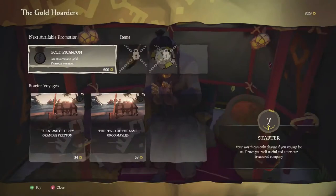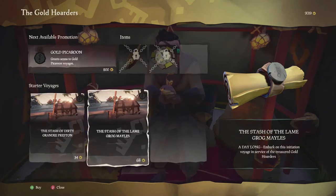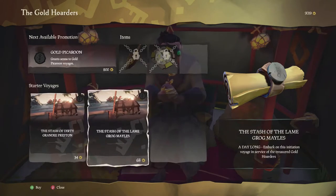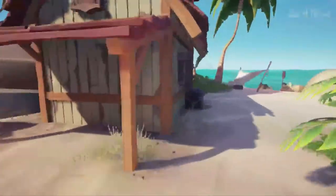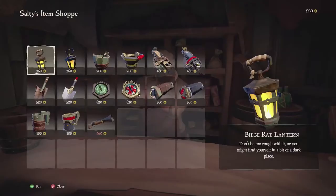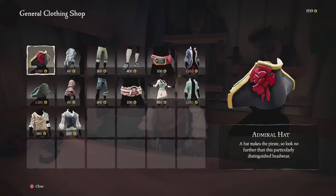This menu is going to have voyages you can use and buy. Once you buy the voyages, you can continue to look for other ones — you start all over and sell again. Around the outpost, you can also find shopkeepers that sell you cosmetics — buckets, instruments, especially the blunderbuss. There's also a clothing shopkeeper, which lets you show off to your friends or other random crew members on ships.